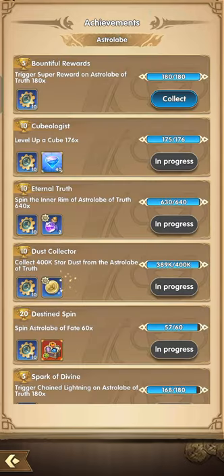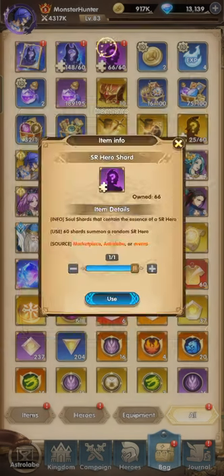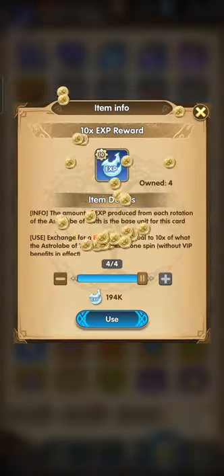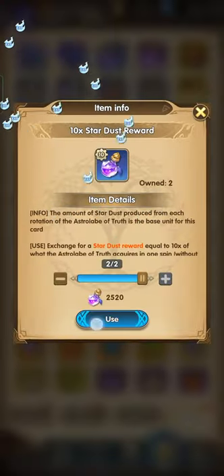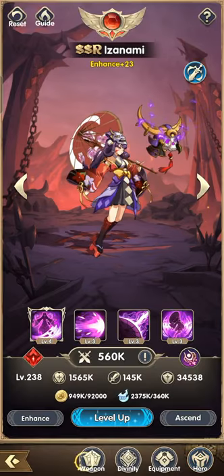Let's see what we have here. I also farmed the divinities. Let's see if we can make our Izanami 300 or 400 today.